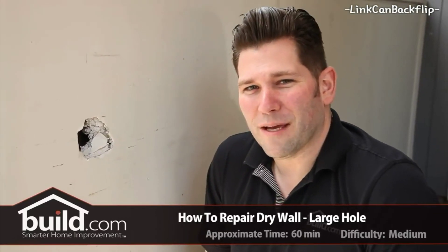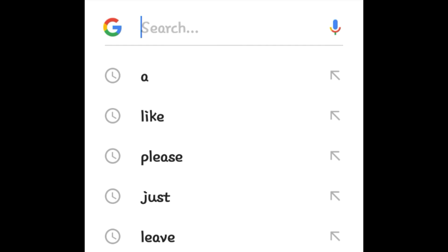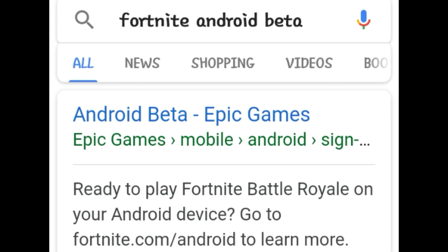If you're watching this video, you have a bunch of friends with a PlayStation 4 and you have nothing. Getting Fortnite for Android is super easy — basically just type Fortnite. Since the Android version is a pretty big thing right now, the Fortnite Android beta should be the first thing that shows up. The first result is Android Beta for Epic Games — just click that.